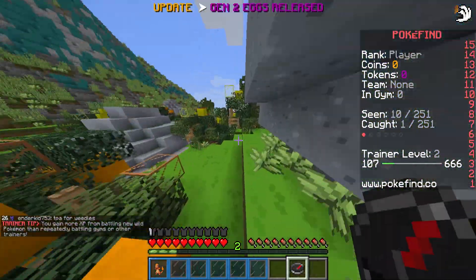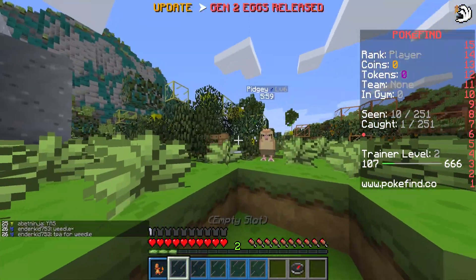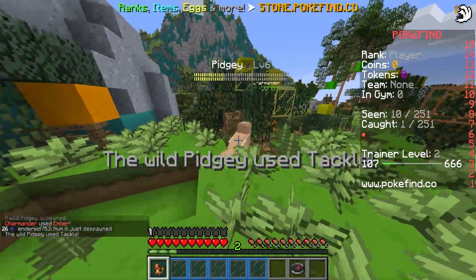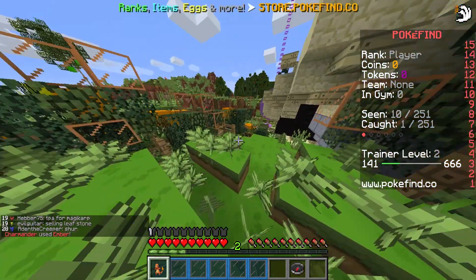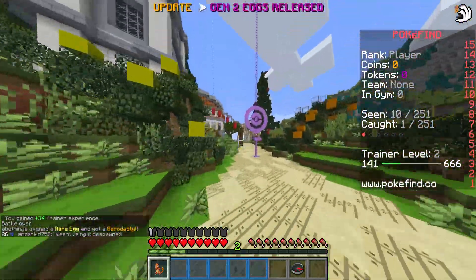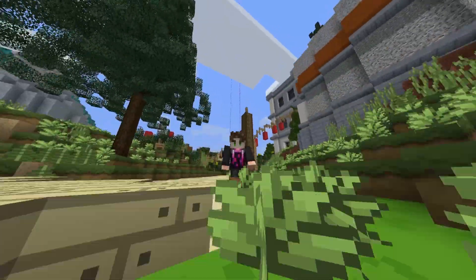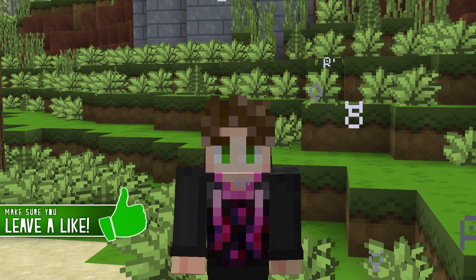Wild Pidgey — we're gonna go for the Ember. No crit this time. Tackle doesn't do much to us. Another Ember, and Pidgey is down for the count. We're gonna save some more stuff for the next episode. I hope you guys did enjoy the video — if you did, don't forget to drop the video a like and subscribe for more awesome content coming out each and every single day, guys. Thanks so much, and I will see you in the next one. Peace out.